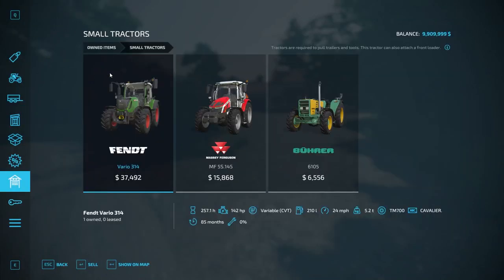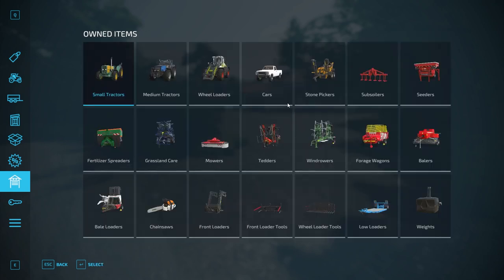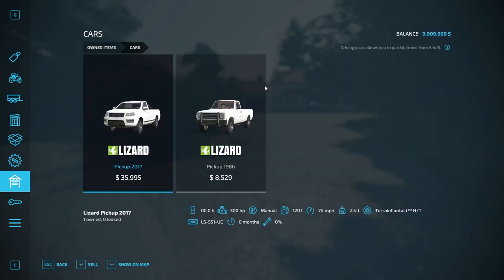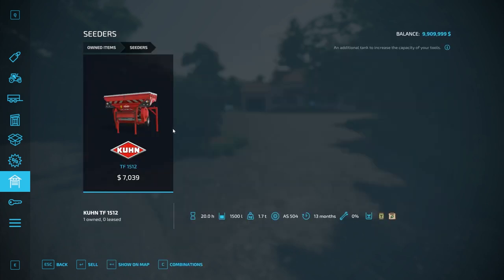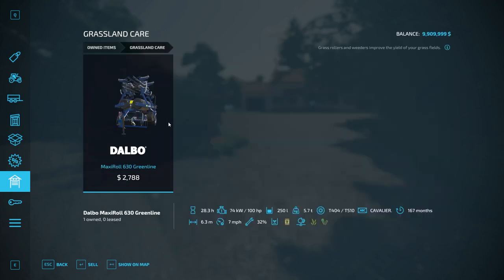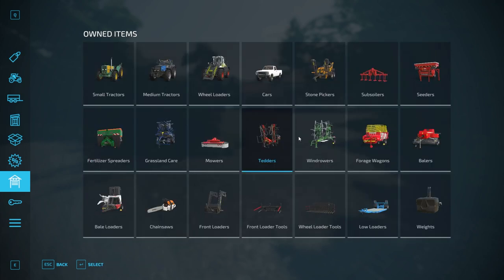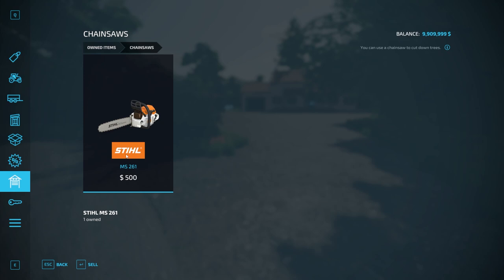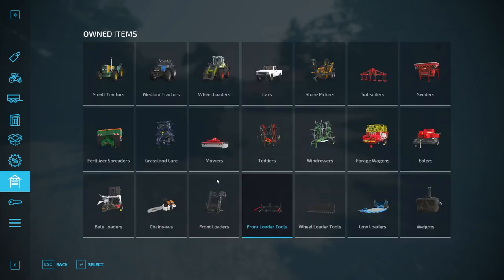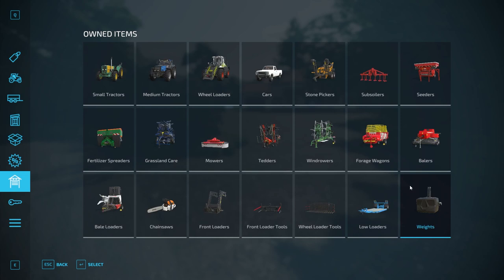We finally get to the farm. There's a farmhouse on the right. Let's take a look at our starting equipment — there's a lot of stuff in here. Small tractors: Fendt Vario 314, Massey Ferguson MF5S145, and one of my favorites, the Valtra 6105. Medium tractors: the Valtra 8750. Wheel loader: the Trion 1511. We also have the pickup we bought plus the one we started with. Stone picker, small subsoiler, small seed tank, Diamond Fertilizer Spreader, a fertilizer spreader, a Maxi Roll roller, a good mower setup, tedder, windrower, loading wagon, mini baler, mini bale loader, chainsaw (bought separately), front loader, front loader tools including a bale spike, wheel loader tools including a silage fork, a low loader, and a couple of 10-kilo weights.